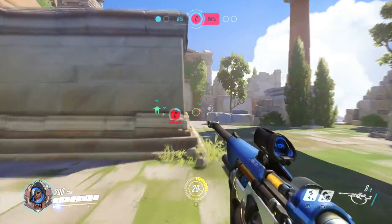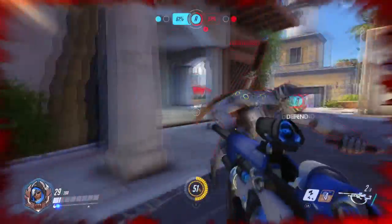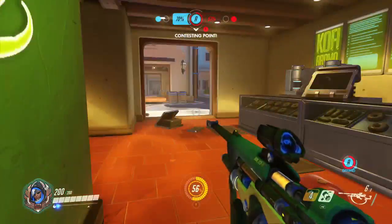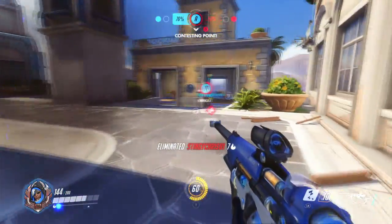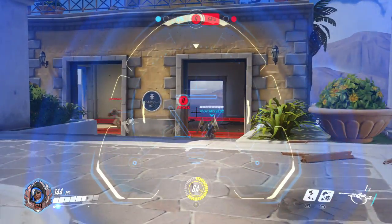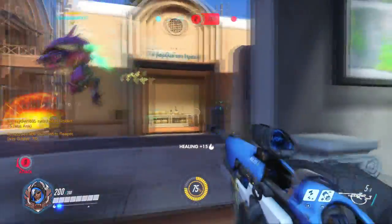Tip number 6 is after you use the sleep dart, take your time. I am tired of seeing people use the sleep dart and just shoot randomly right afterwards. If you're attacking solo, you can go behind the enemy and get at least 2 more shots in. Ana doesn't shoot fast — she can't blow through them like Tracer or McCree. Get behind the enemy and that gives you an extra shot or two because they have to turn around and reposition. If you're with another hero, give them the first attack so they can get a headshot, then pile on damage after.